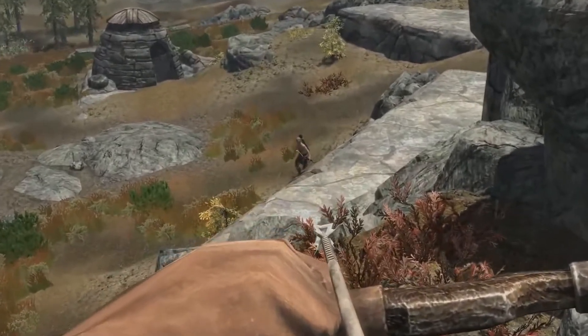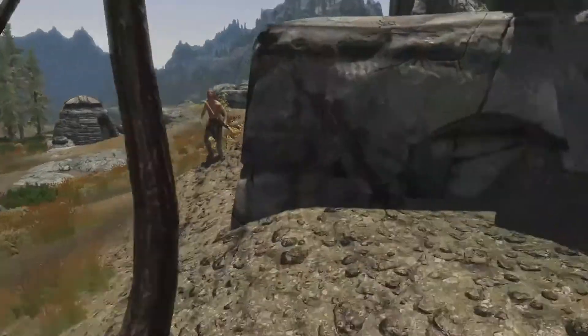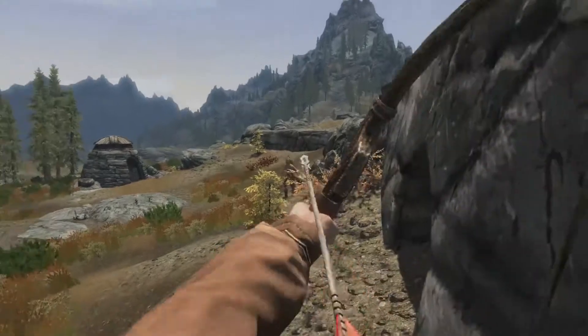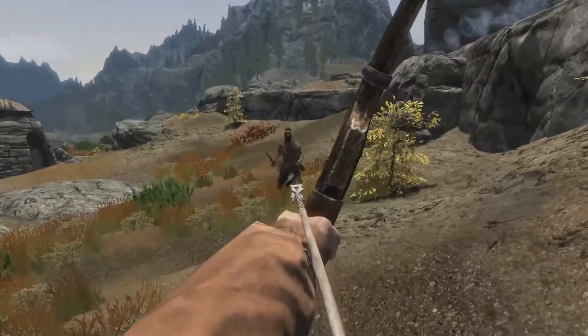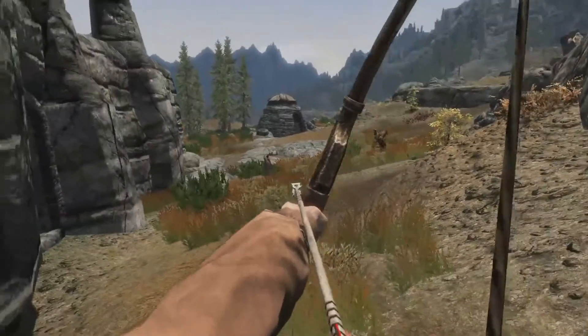What's up everyone, Clayton here, and today we're back with another Skyrim skill guide. Today we're going to be covering archery, also called the marksman. If you want to level this skill through console commands, it's technically called marksman — so that's your pro tip of the day. In this video I'm going to give an overview of the skill, the perks you'll need, and how to level the skill pretty quickly.